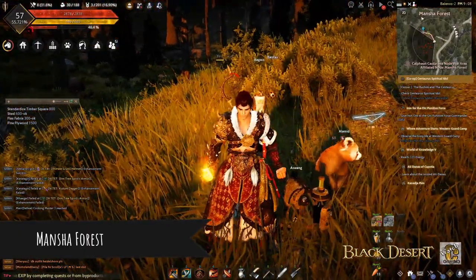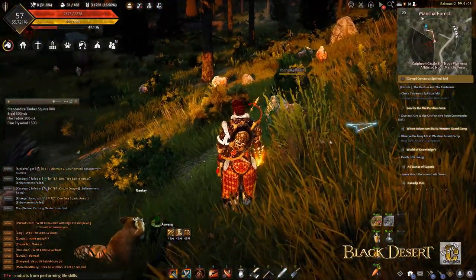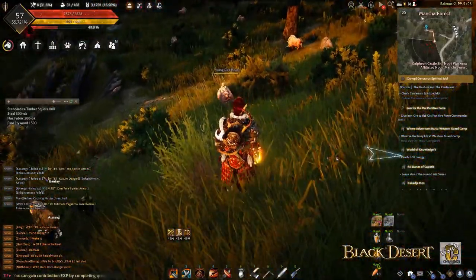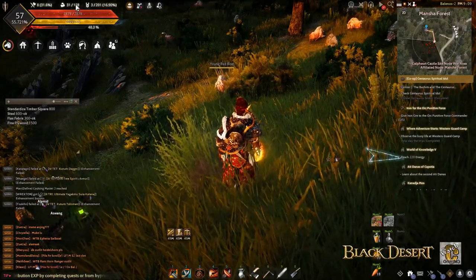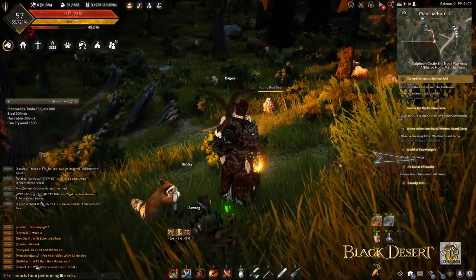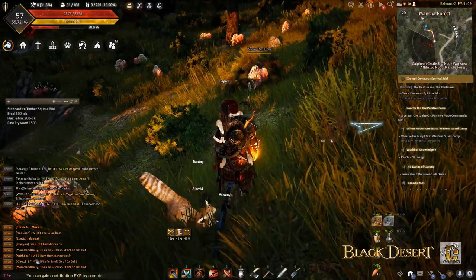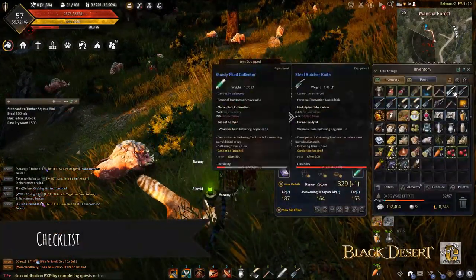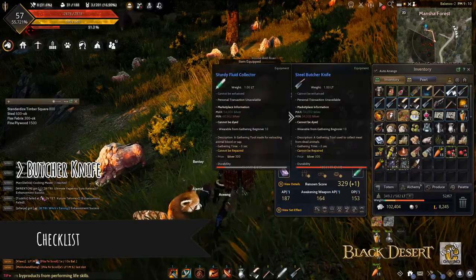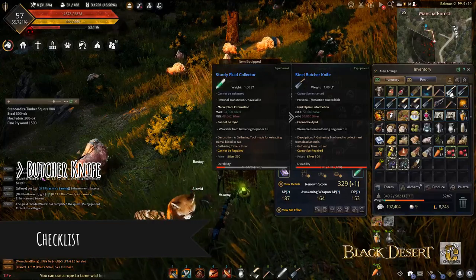Make sure you have the right gear to defend yourself. This place is good because it is saturated with the Young Red Boar — as you can see there's a lot of boar right here. Normally in about 180 energy, I get about 600 to 700 pork meat in this location. Before you go here, make sure you have enough butcher knives.